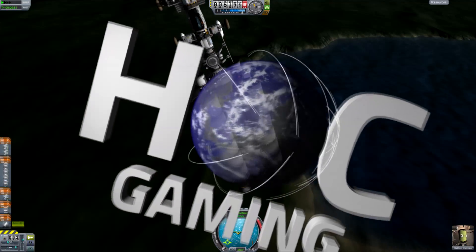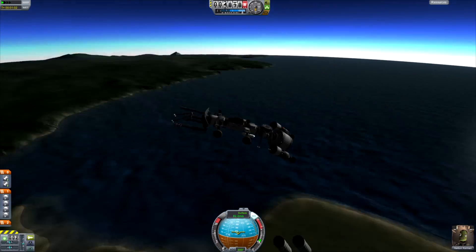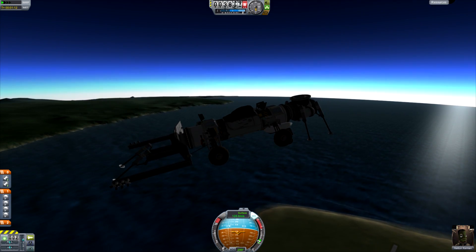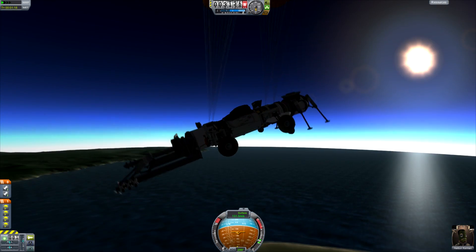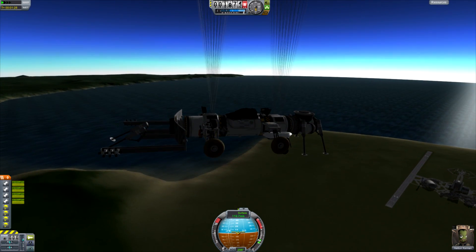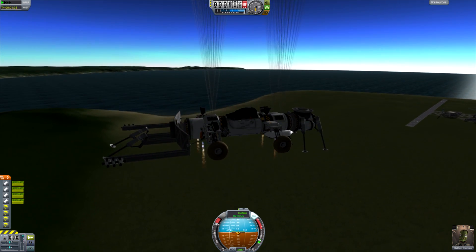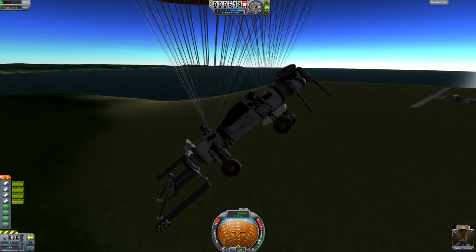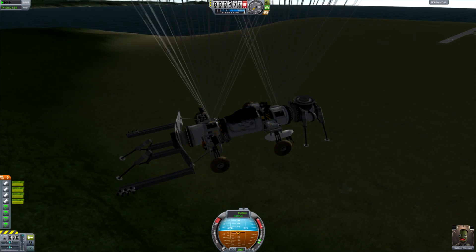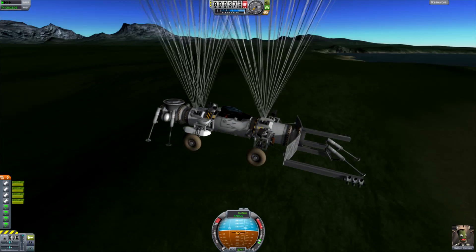Ladies and gentlemen, welcome back to Kerbal Space Programme Space Tourism. It's been a little while. In the previous episode of this series, we went to Val, and with us we took our artificial gravity merry-go-round, completely ignoring the problems we were experiencing in the episode before that on Lathe, where our landing refueling program didn't quite go to plan. So here we are, bringing back a little bit of nostalgia again with our moon base, rather than our artificial gravity. This is the DracTech Moon Attractor, submitted by DracTech for the moon base back when we were doing that series.